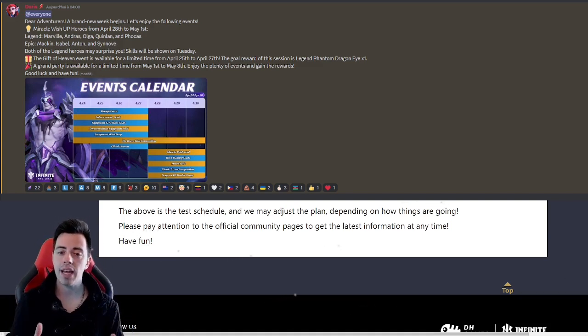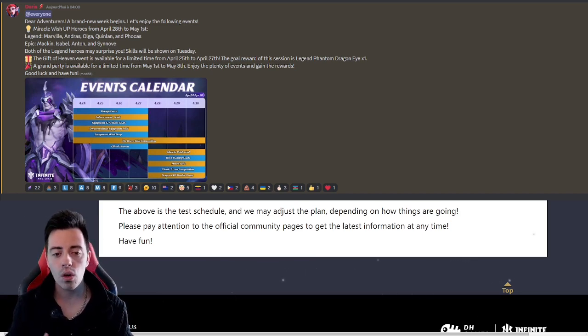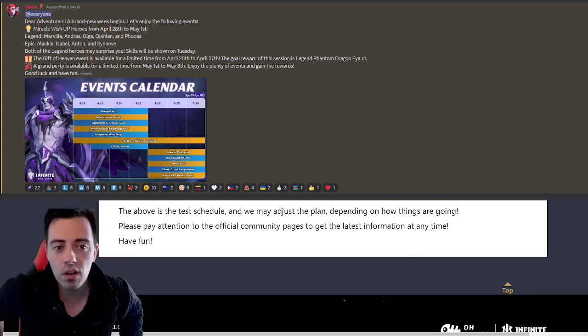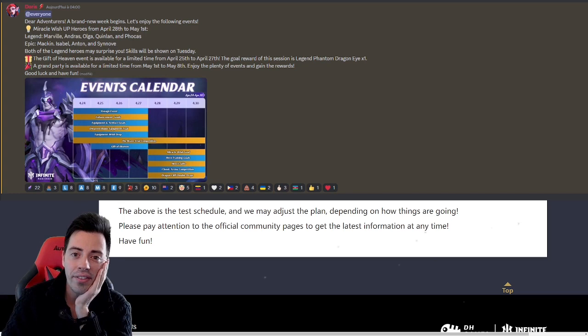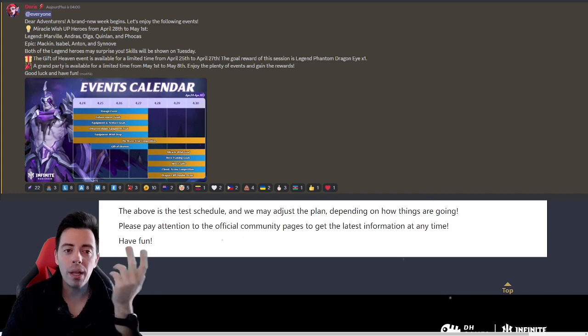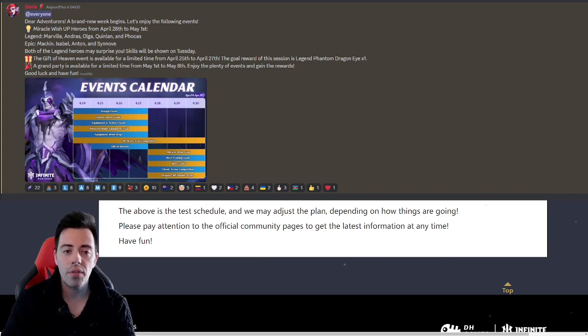We have some more news: apparently in the middle of May, Donald Rebelly is going to get a buff because today he is not really usable. Many players who tried him, including myself, have complained about him. They are also going to buff Haf 9000 at the same time in the middle of May. They are planning to buff two other heroes as well — one of them doesn't need a buff, the other one clearly does — but I'm not allowed to talk about them for now. Be patient, we are going to talk about that very soon.